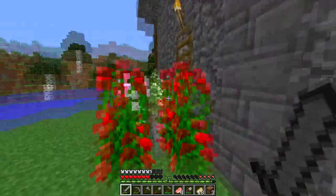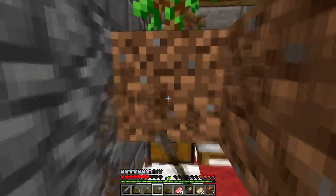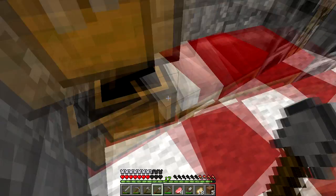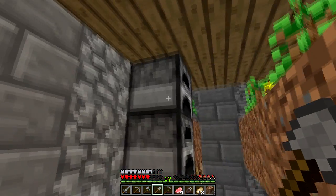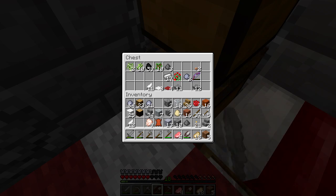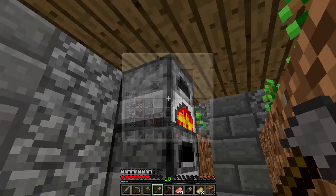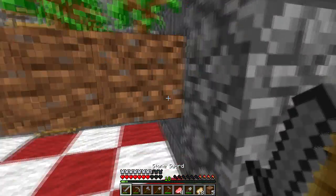It's just occurred to me I haven't got any of the right stuff in my inventory. Because, lag permitting, I would like to head over in the direction of spawn. Let's just do some windowing while we're here and set up a clay shop. I have a lot of clay. We were discussing currency last night — that was an interesting topic of conversation.